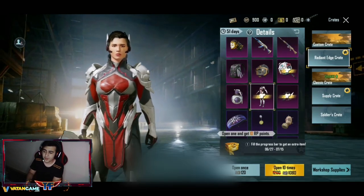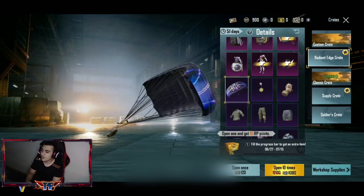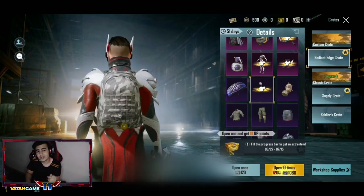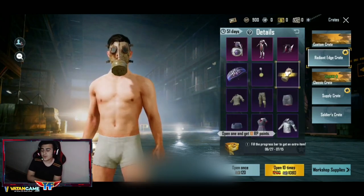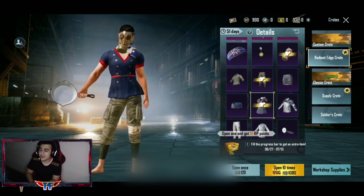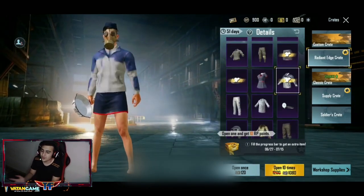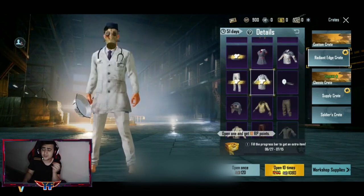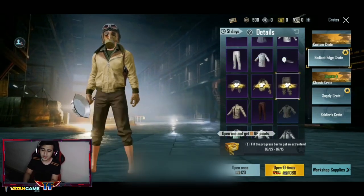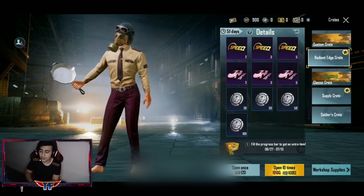Bomba desenimiz beyaz morlu ve bence güzel; motor/araba deseni koymamışlar ama sıkıntı yok. Pembe setimize gelecek olursak, bu pembe set pembe set olmayı hak eden setlerden birisi. Paraşütten bıktım, hesapta yüzden fazla paraşüt var. Benim önerim: eğer premium sandık açacaksanız, biriktirip ikinci premium sandıkta açın. İkinci premium sandık bana göre daha kaliteli. Burada hemşire seti, doktor seti ve polis setini de koymuşlar; ama ikinci premium sandık daha değerli.